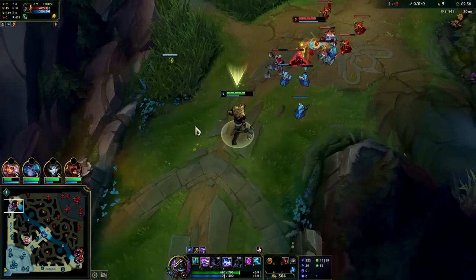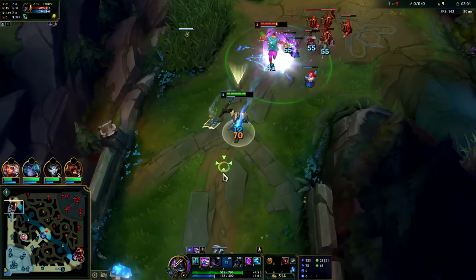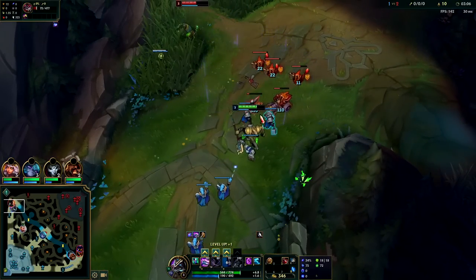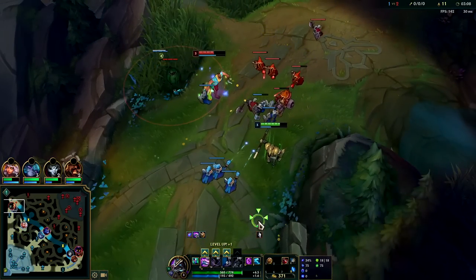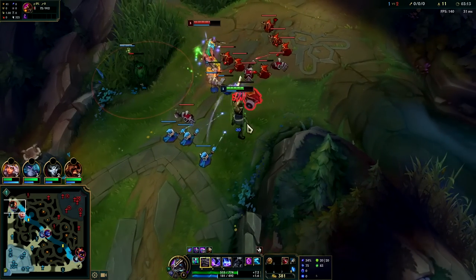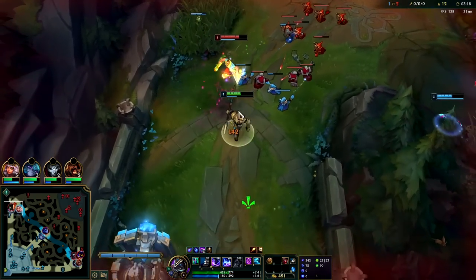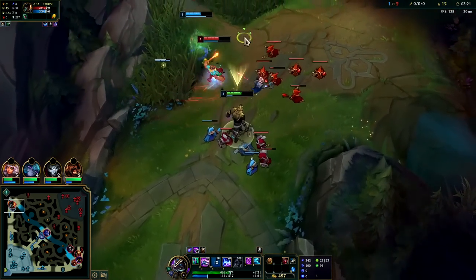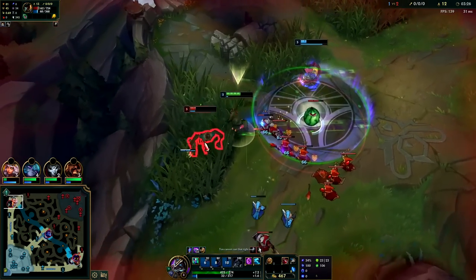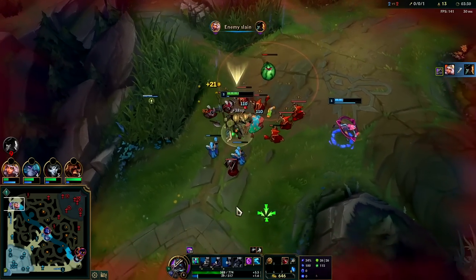Fighting for bush control right now. Our Mana Flow is about to be back up and then we're gonna chunk with an E. You don't have to do it every single time your Mana Flow is up - optimally you're at least hitting a minion with it and setting up the wave. If you E every single time your Mana Flow is up, you'll literally just run out of mana. Hit him with the wither, auto attack Q reset. Just need to get some autos on this guy. That was a beautiful gank from the Kaiana there.